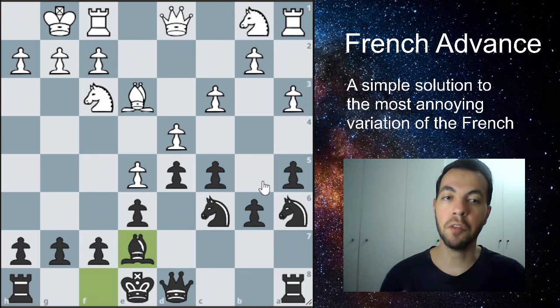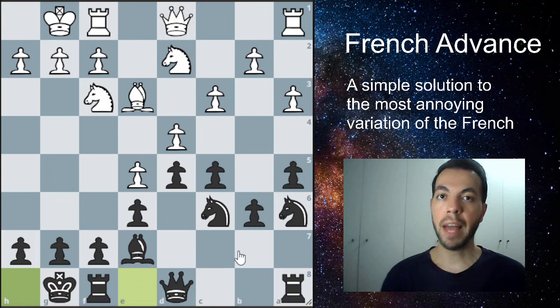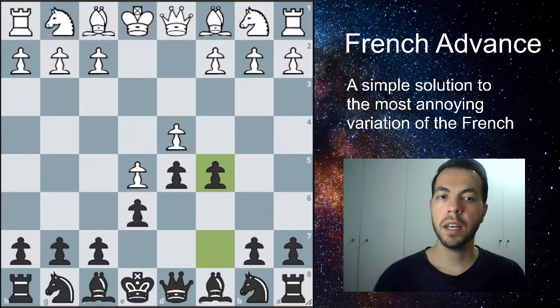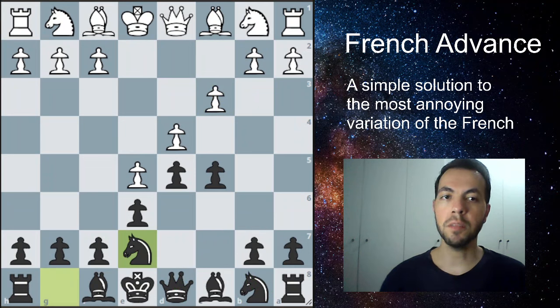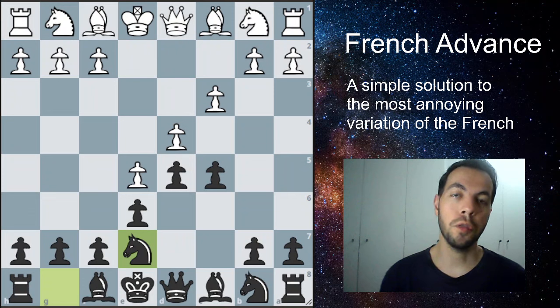White is going to continue developing in the same fashion. We're going to play bishop to e7, trying to castle next move. This is also a great position for black — we can continue expanding and pushing our pawns. That's how I play against the advanced variation. If you don't want to go mainline, this move is very interesting. After c3, instead of developing the knight and queen in the common mainline fashion, you play knight to e7, surprising your opponents — this was played in only about 2% of games, so they're probably not prepared.